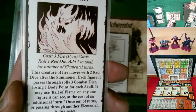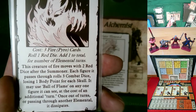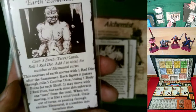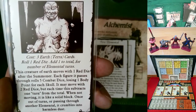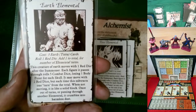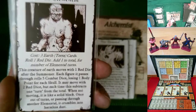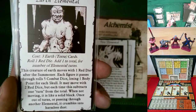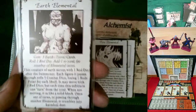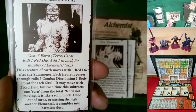The fire elemental works the same way except it uses ball of flame as its ability, burning a turn each time it does so. The earth elemental moves with only one red die — very slow — but each figure it passes through rolls five combat dice, inspired by the rolling boulder trap from Kellar's Keep. When not moving it is like a solid block that no one can pass through. When out of turns or passing through another elemental, it crumbles into harmless dust.